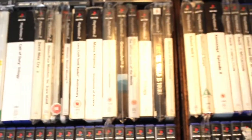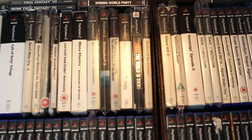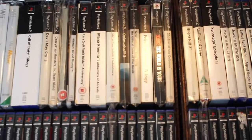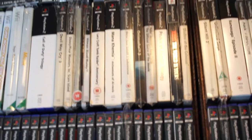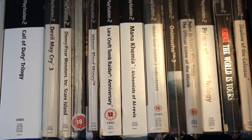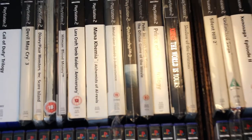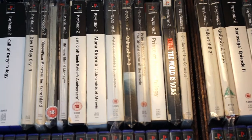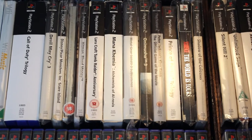I have a little section here of special games which are in bigger cases than everything else. Everything is in alphabetical order even here, although the specials are kept away from the rest just because there isn't enough space. So we've got the Call of Duty trilogy, Red Devil May Cry, and Monsters Inc. Scare Island with the art cards. The next one is a steelbook of the Godfather — unfortunately I'm missing the slipcase but I'll pick one up at some point.